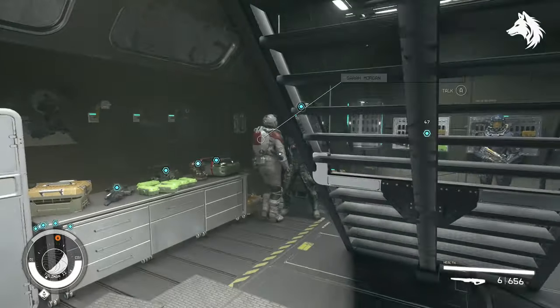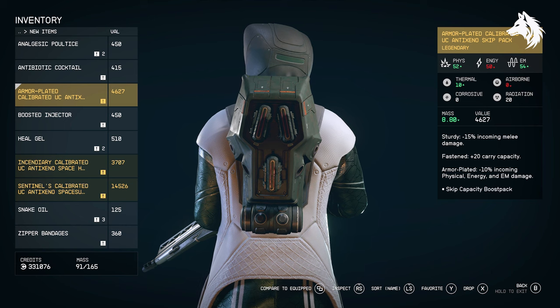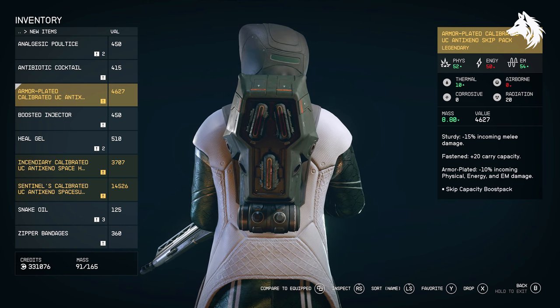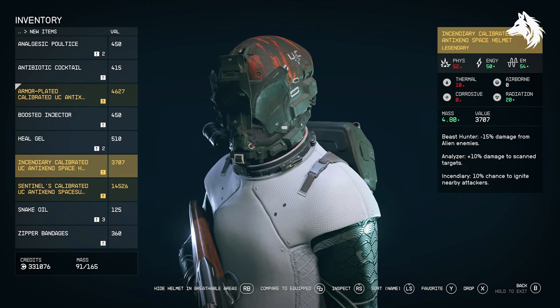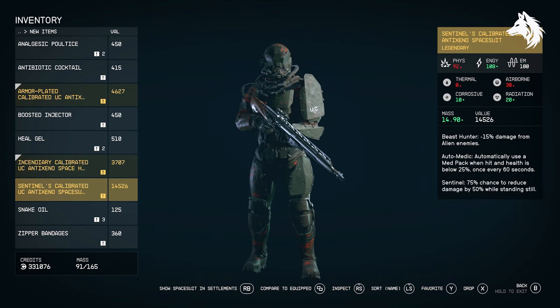During Hostile Intelligence you also have the option to pick up gear from the armoury. There is a unique armour set called Anti-Xeno. You also get a gun called the X989 Micro Gun, though it's not entirely clear whether this is actually a unique weapon or not.